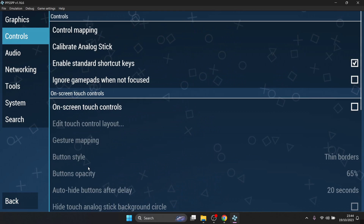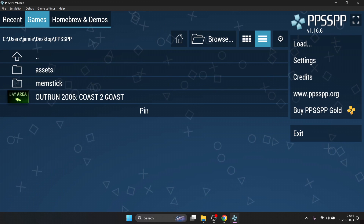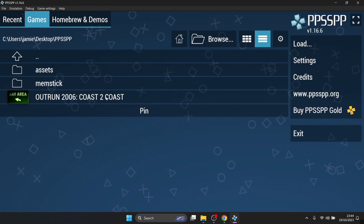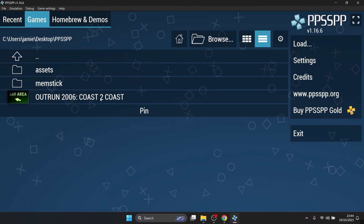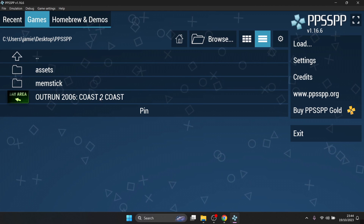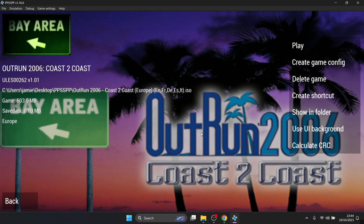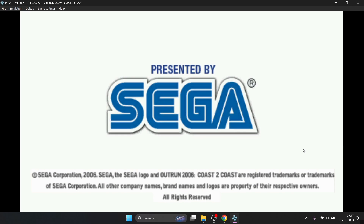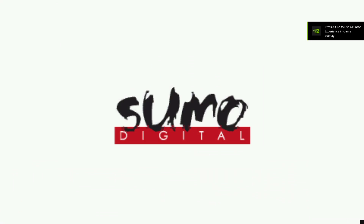Going back out, what we're going to do next is open up the game itself. Remember, we don't need any BIOS files for PSP — it runs straight out of the box. So I'm going to run OutRun on default settings without messing around with any video settings first. Just double-click on it, then double-click on the screen to bring it into full screen mode.